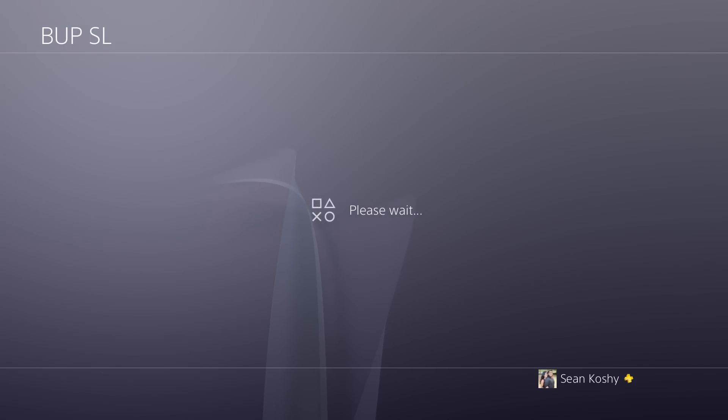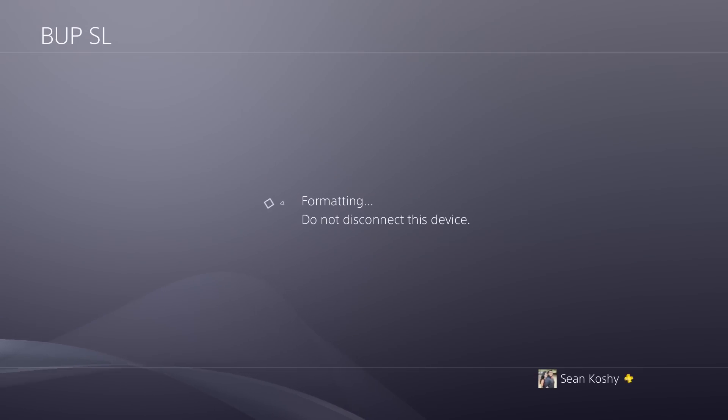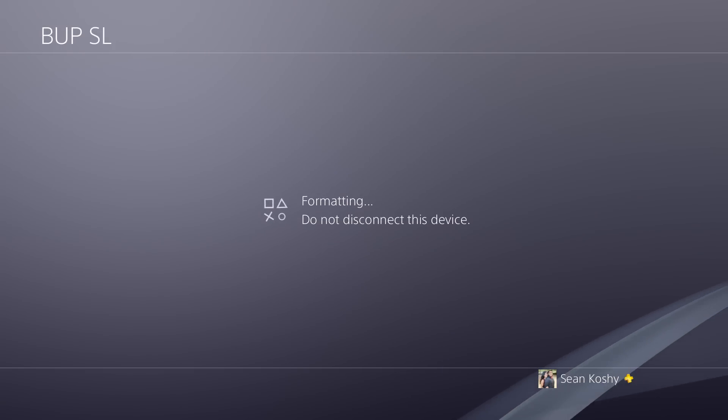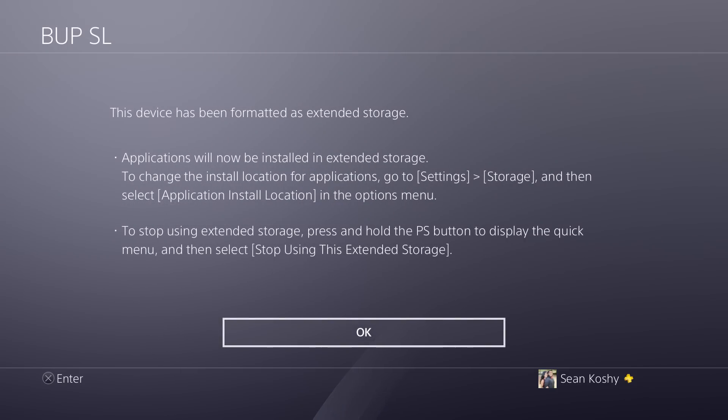I'm going to format it, and it'll alert you once again — just click Yes. Depending on the size of your device it'll take however long it needs to. Once it's done you should have your device all set up, and you can download whatever applications you want from the PlayStation Store and install them on the hard drive itself.